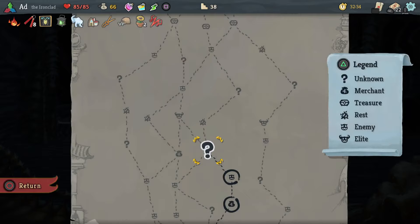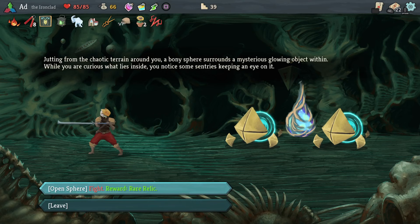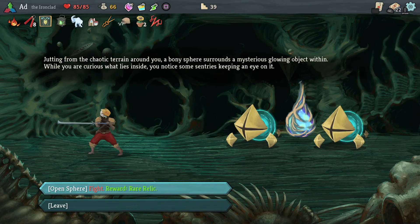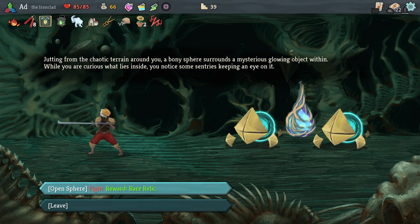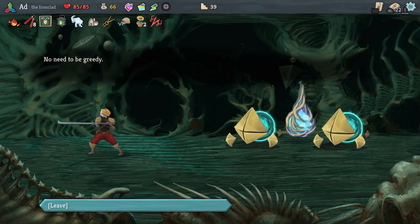Jumping from the chaotic terrain around you, a bony sphere surrounds a mysterious glowing object within. While you are curious what lies inside, you notice some sentries keeping an eye on it. Now I have an issue here in that my build takes a long time to come online with the bombs and these things can get pretty powerful pretty quickly. I feel like I don't need the relic, so I'm actually going to leave — I'm not going to fight them. It breaks my heart, but it's the way it has to be.